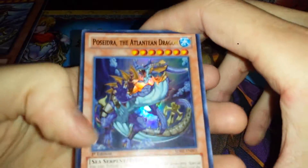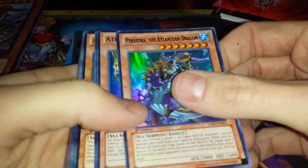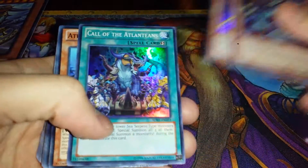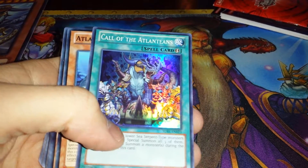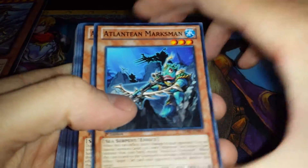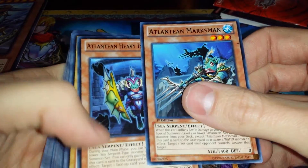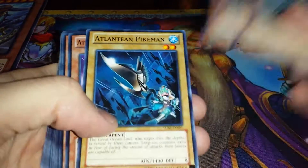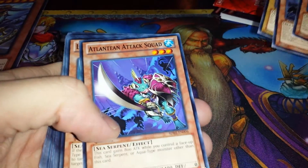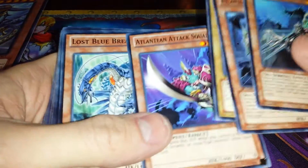Here's our deck. Psydra, the Atlantean Dragon. Atlantean Dragoons. Call of the Atlanteans — so we had three super rares in here. Atlantean Marksman — he's just really ugly. Atlantean Heavy Infantry. Atlantean Pikeman — another one, he's ugly. Atlantean Attack Squad. Okay, they're all ugly.